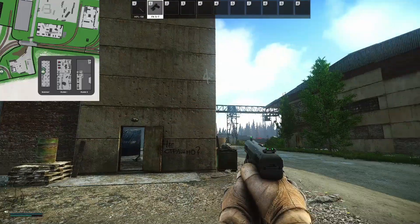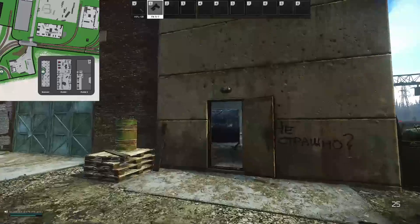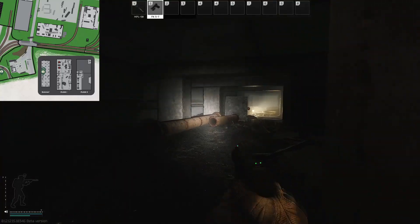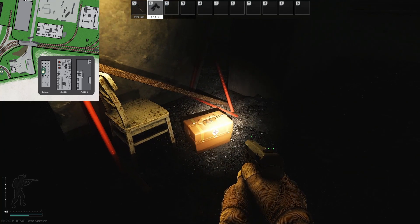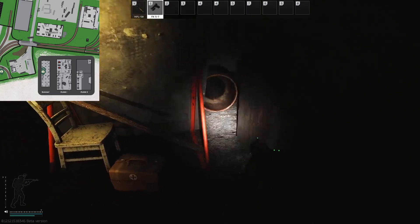Next up we're heading into warehouse fort. We've come from Old Gas Station, underneath the bridge, and we're heading underground — dropping down through this hole in the floor. You're looking for these pipes here with the big panel behind them, and just behind that you have a medical case. There's also a chance for loose spawns down here, but there aren't any today.